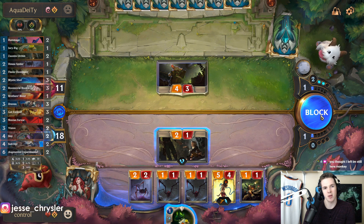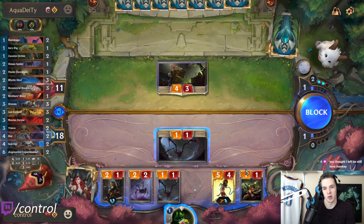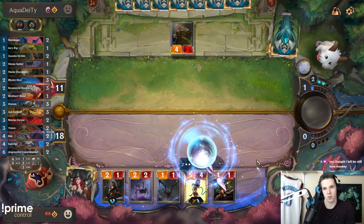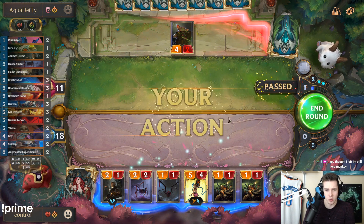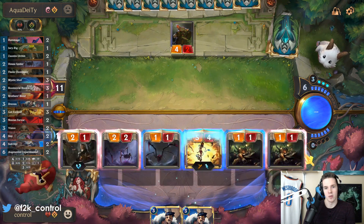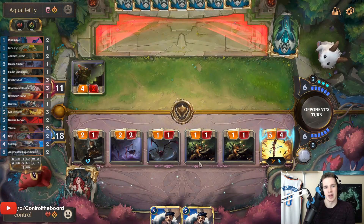I waited for next round as well, right, and cycled. I believe I want the draw now. I also want the Death Rocket to go off as a thing. This is also more damage so I probably just get rid of a Spider and then play Jury Rig. I believe that makes the most sense because we get the most damage for an open attack here, most likely leading to a victory. The double Draven is kind of awkward — I guess I can Spinning Axe one.